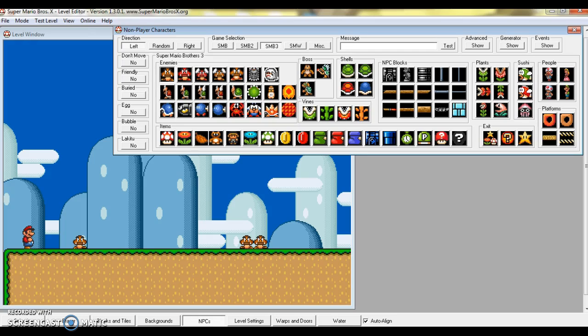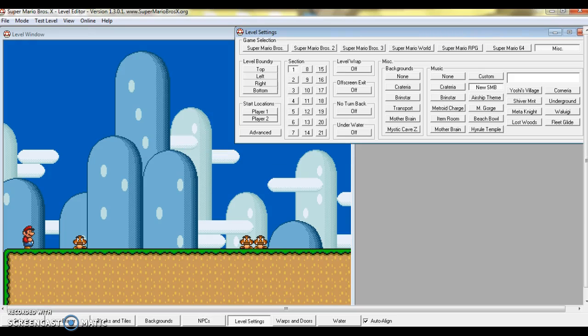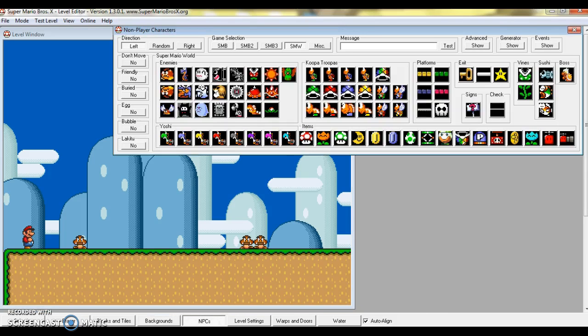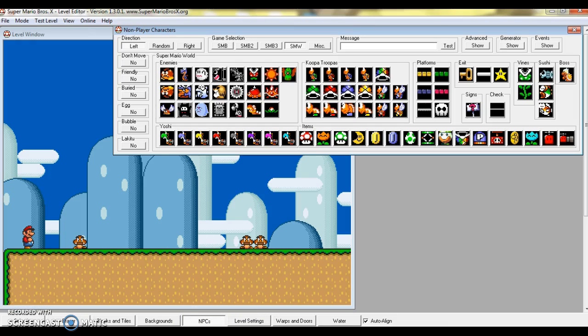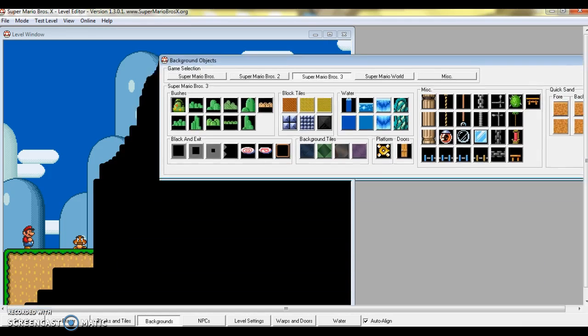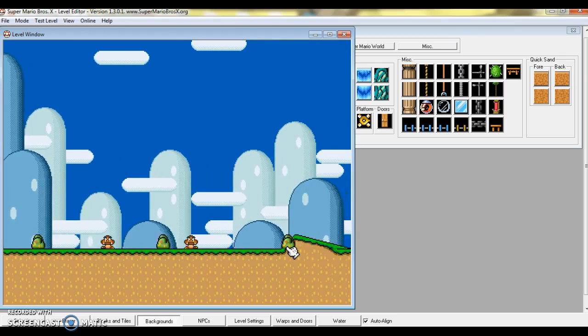Oh, and if you have any packs or something, the NPCs change. Hopefully all NPCs change — I think all of them can change. Oh, and backgrounds are just stuff that's like behind the scenes. You'll see what I'm talking about — like this. See what's behind those blocks?